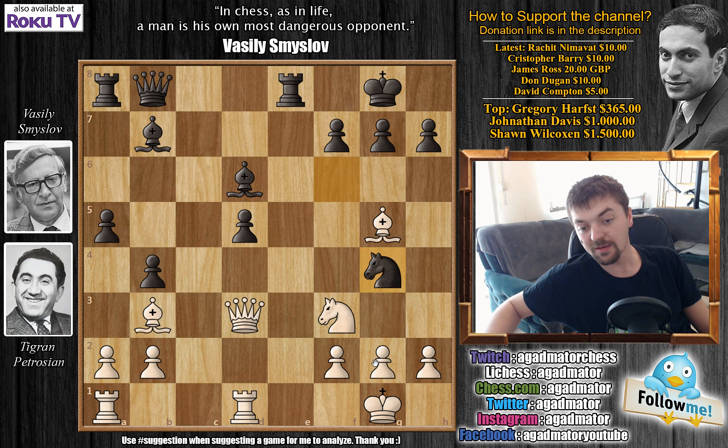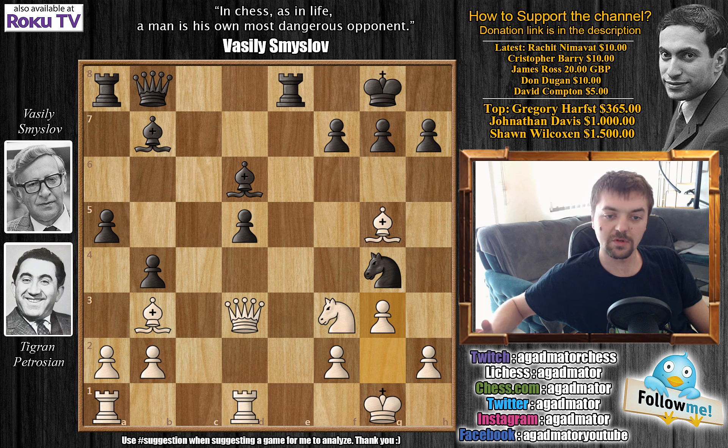Instead, after knight to g4, he played g3, defending the h2 pawn — but this is actually even worse. And here Smyslov will really show how you can play against a former world champion — Smyslov being a former world champion himself — when Petrosian tries to keep everything in order on the board with g3. As of this moment, it's like Smyslov is explaining to a six-year-old how to play chess. It's all so very natural and so logical that it's just beautiful.